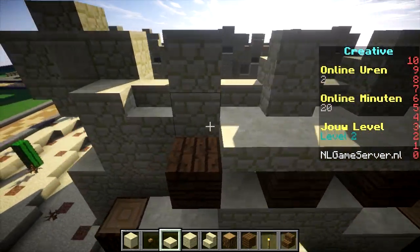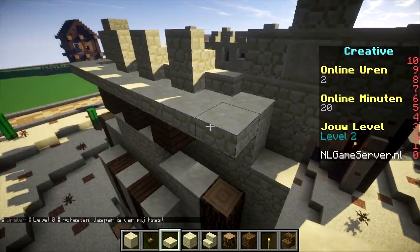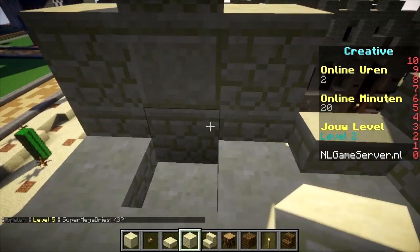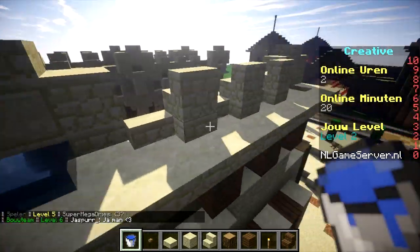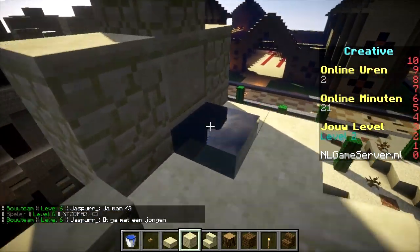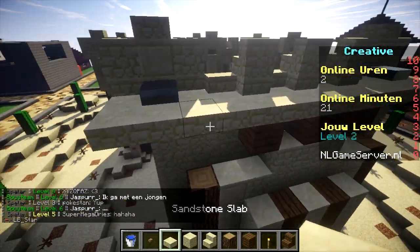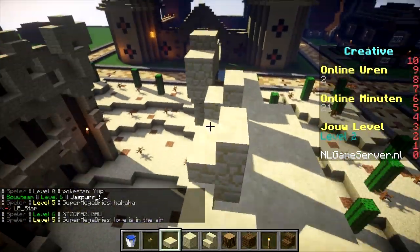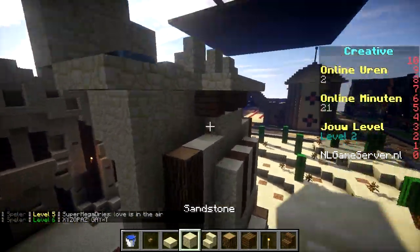Now we need spots to walk on the wall, otherwise you can't control it and you'll fall inside the wall with no way out. So we're going to put a walkable space and we're going to add some water buckets. You don't have to do this but I recommend it, because when you get hit by fire arrows you can stand in the water and then go back to defending the wall.